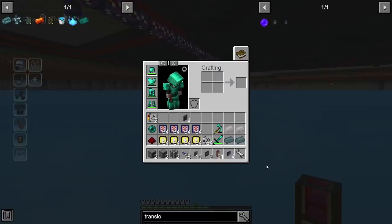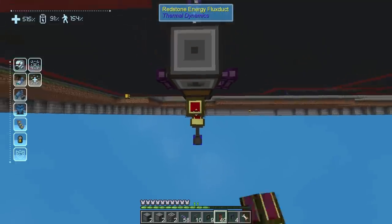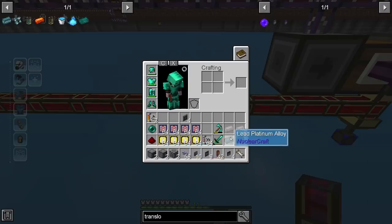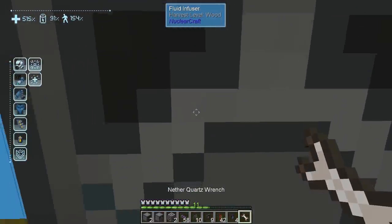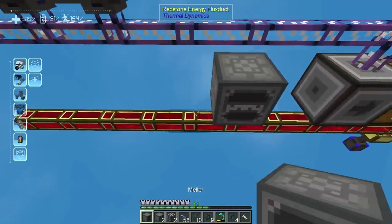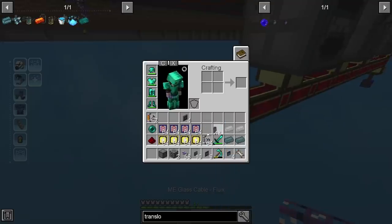I went ahead and grabbed a whole lot more stuff — a whole lot of upgrades, some of those alloys we just made, and a bunch of other stuff. We're going to set up the automation for the signalium and the enderium. Basically what we need to do is melt down redstone and ender pearls — the redstone will turn into destabilized redstone, the ender pearls into resonant ender. We run those through the infuser with these metals and we'll get our alloys. So we're going to have a fluid infuser arrangement — melter first, then infuser, then a space, then another melter, then probably another infuser. Let's grab another cable.